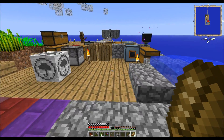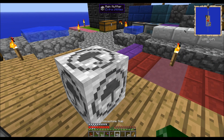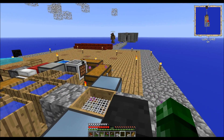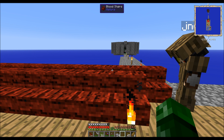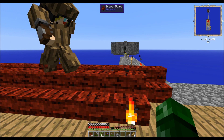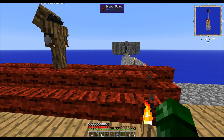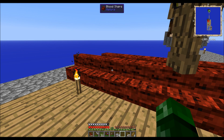We got stuff, we got swag. These stairs look like - I can't believe you built that. What? Look at this beautiful staircase I just set up. Why are you walking on it? It looks so bloody. I call them blood stairs. It looks pretty horrible, like raw ground up meat patties. Yeah it kind of looks like hamburger.